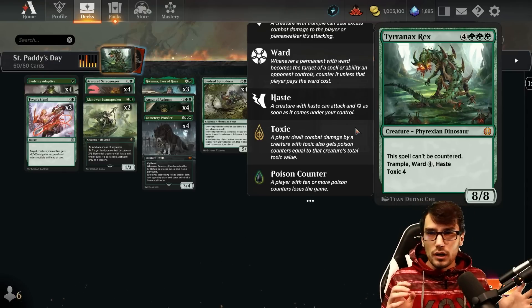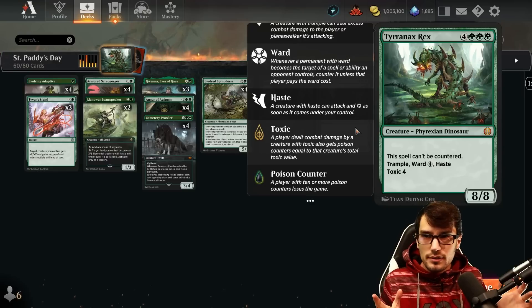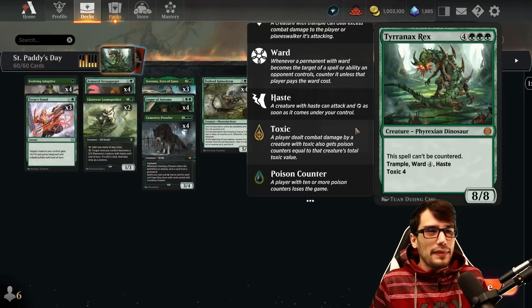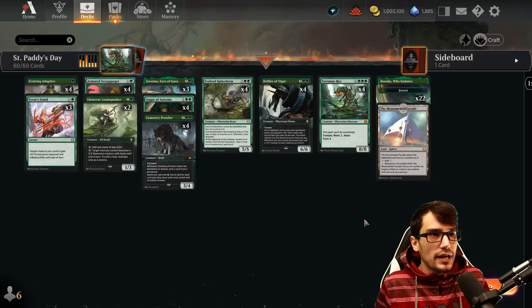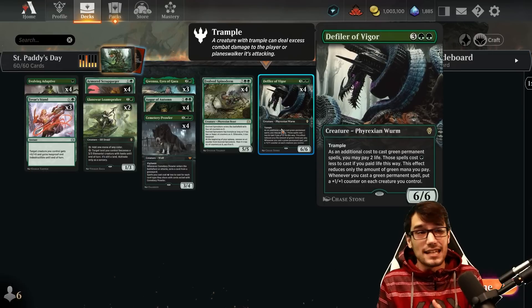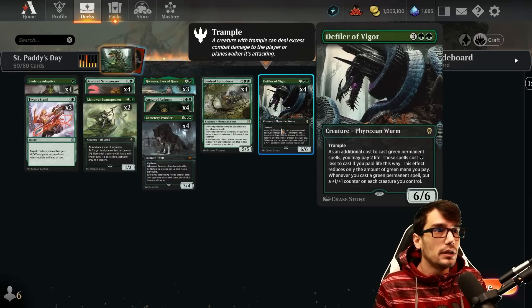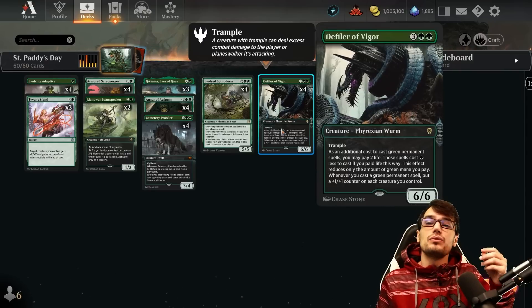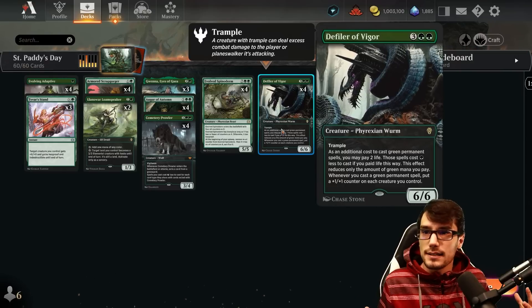All these smaller toxic creatures don't matter because we go right over the top of them with trample, and that's going to be a common modality of the deck here — trample — because we like consistent hits and big hits as well. The Defiler of Vigor is one of the ways that we can reduce the cost of Sexy Rexy within the deck.